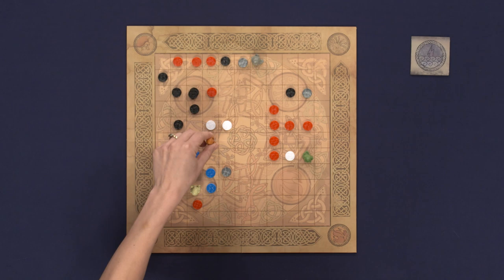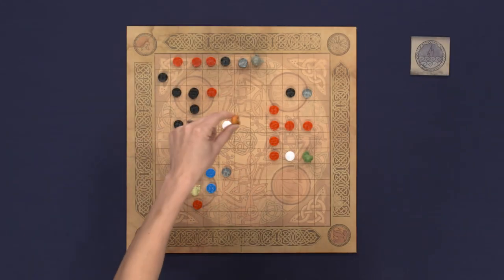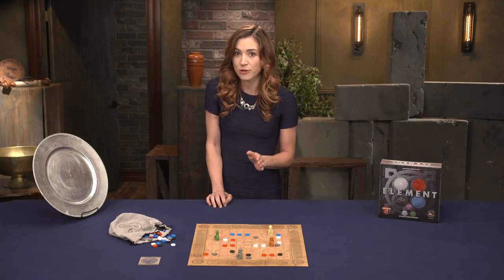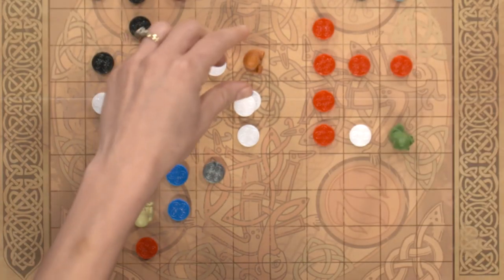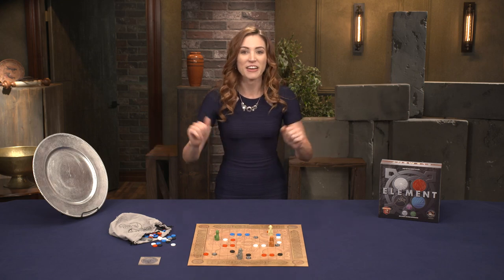Sages may jump in any direction, including diagonally, but must do so in a straight line per jump, and cannot jump over the same wind stone twice in a turn. Additionally, wind stones may be stacked to create a whirlwind. These towers allow sages to instead jump a number of spaces equal to the number of wind stones in the stack, as well as wind stones within a connected line. That's the base game of Element.